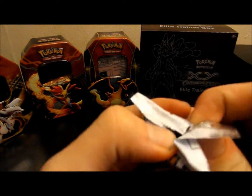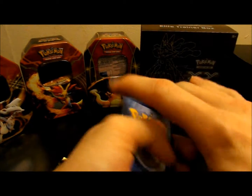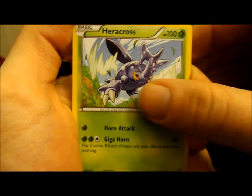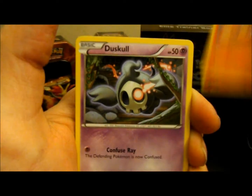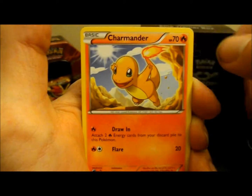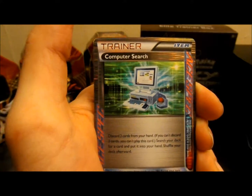Hopefully we get something nice out of here. So our first card is going to be a Heracross. Next card is going to be a Lopunny. A Mienshao. A Tepig. A Duskull. A Tangela. A Gothita. Charmander. And then an ACE SPEC — a Computer Search.